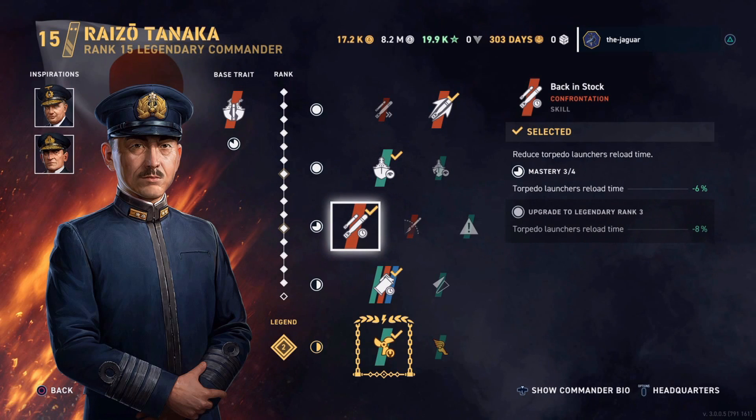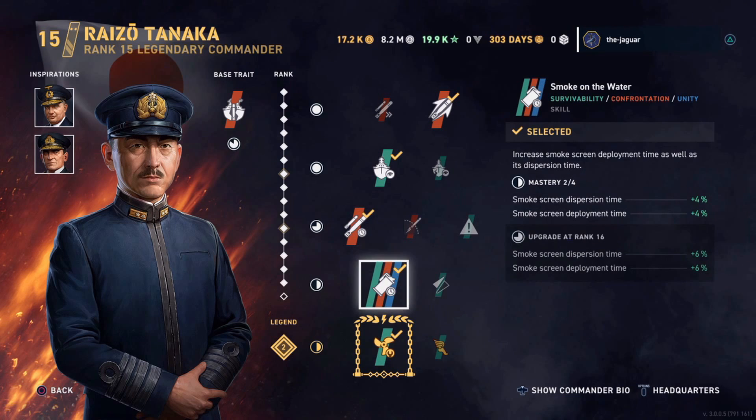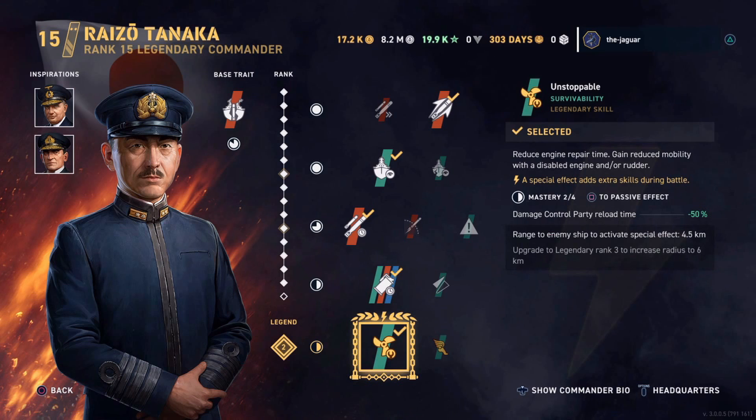The third skill is Back in Stock — again, it's reducing torpedo launcher reload time. The fourth skill is Smoke on the Water. And Unstoppable is a legendary skill that you want to select for any destroyer captain that you're configuring for any ship within the game.